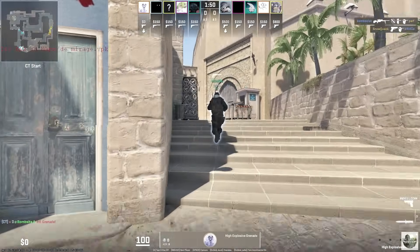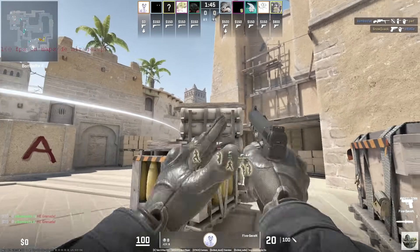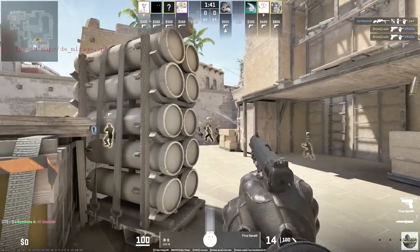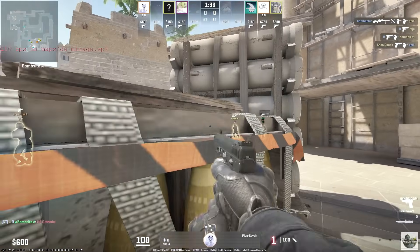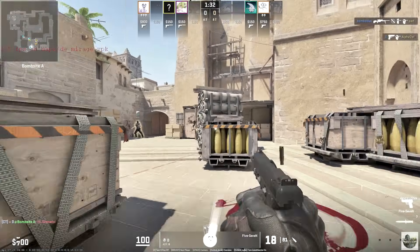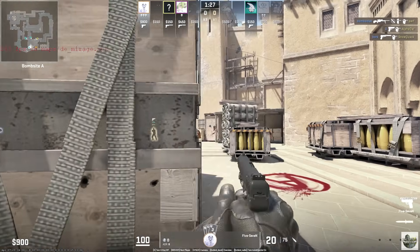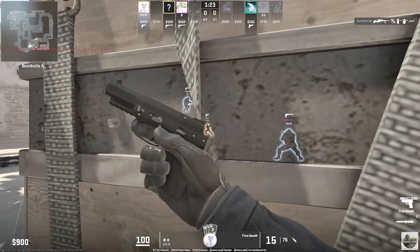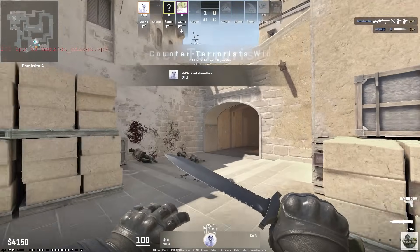Please ignore a kill on the top right of the screen as the demo bugged out when I rewound it. On pistol round, Dee is making his way toward A main with that 5-7 — that nade timing was really good. He keeps pre-firing that one angle on the right-hand side, nothing too suspicious. He spots out the other guy, wants to help his teammate but doesn't want to get flanked, turns around, gets the kill, and finally helps out. The last guy is spotted, does a bit of damage, and the CTs push in for a knife kill.